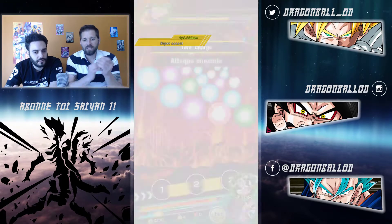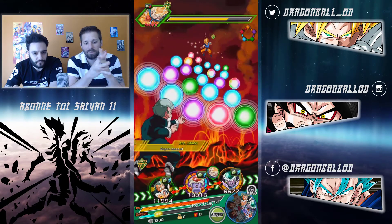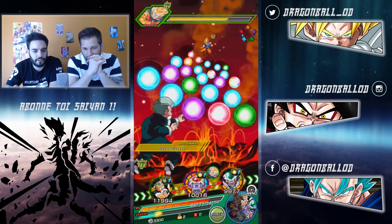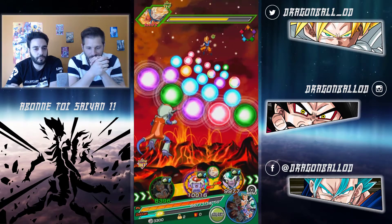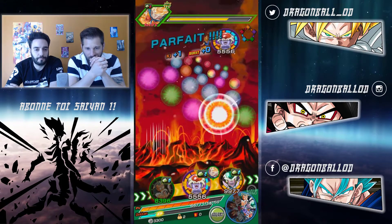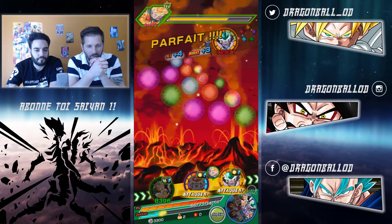J'avais taché énormément de DS à l'époque pour avoir le Goku LR, et depuis je n'ai plus jamais retouché. Donc là, on va mettre Chill pour encaisser. Le problème c'est qu'on n'a pas énormément de boules de ki, donc on n'arrive pas beaucoup à faire partir en SP. Le Jackie Chun, à mon avis, il ne verra pas beaucoup l'ASP.